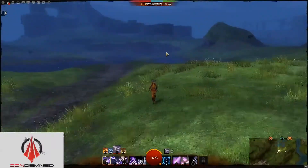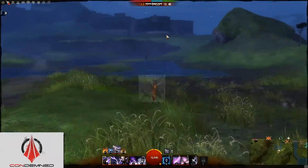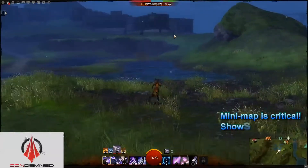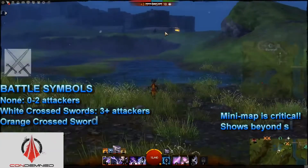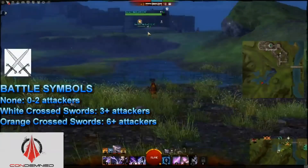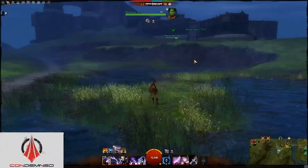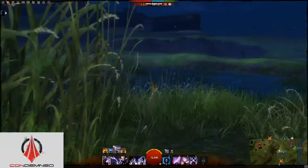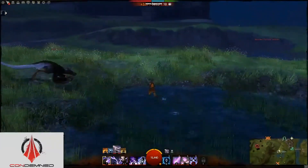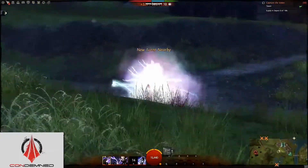White battle markers, similar to these crossed swords, appear if a small group attacks an NPC, and reddish-orange markers appear if a slightly larger group attacks an NPC or player. Notice that from these numbers, it's possible for a disciplined group to move from area to area, and if they do not attack anyone, or if only two people attack, no battle symbols appear. Presently, attacking walls with no players or NPCs on them will not create a battle marker either, though hopefully this will change in the near future. So battle markers alone are not a good enough indication of where your forces are needed or of areas they should avoid.